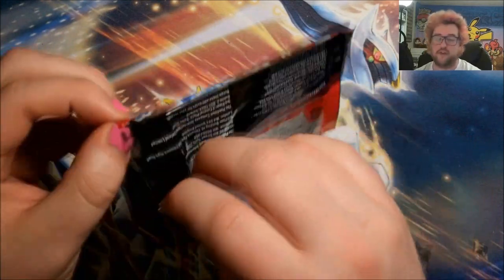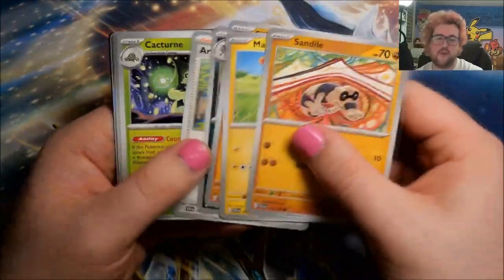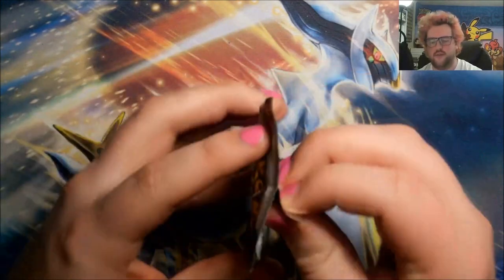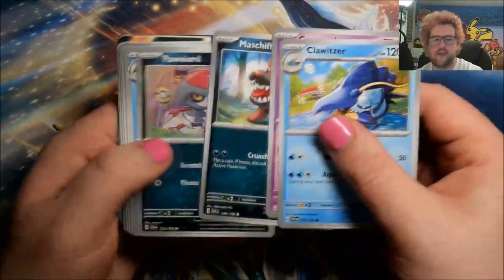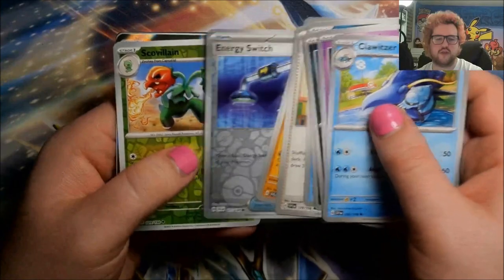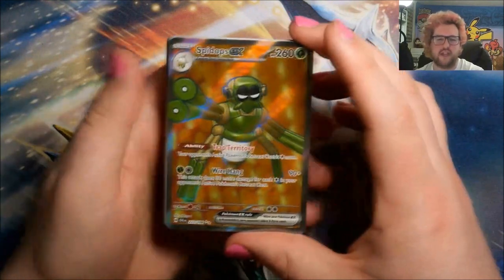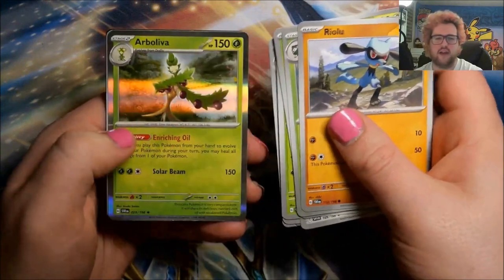What have we got? Reverse Pormot, reverse Scatterbug, and Annihilape. Coming up next: reverse Energy Switch, reverse Scovillain, and a full art ultra rare Spideops EX — very very nice card. Certainly not as cool looking as the alt art of Spideops EX but we have three of the alt arts and one of that one, so I'm happy we pulled another. A reverse Driftblim, reverse Floet, and an Arboliva.